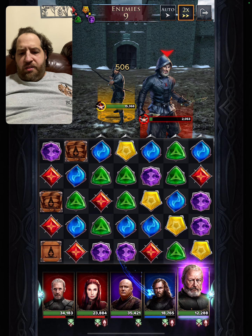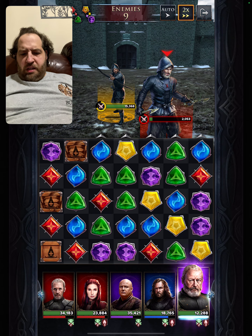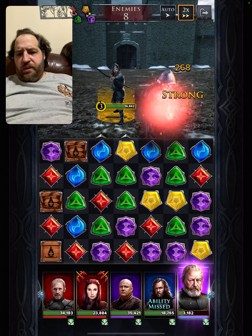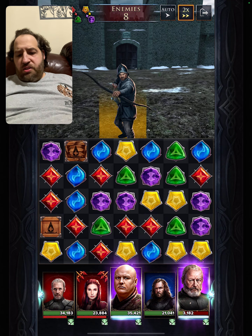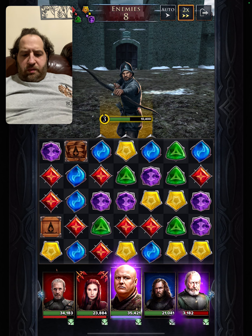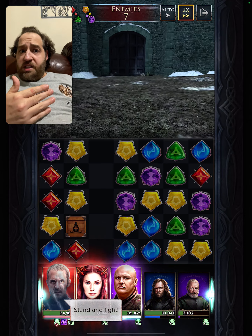Brienne would have been nice. I don't think you need Davos. Davos is not really as useful as most people think. Let's kill this guy off with the Hound. That's why you got to have the synergy. You got to have destroying gems. Let's enhance status's gems. That triggered more attack bonus.